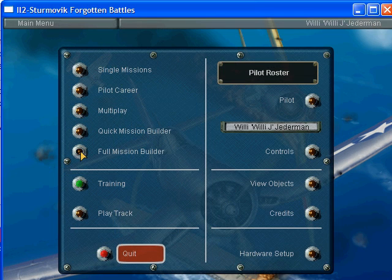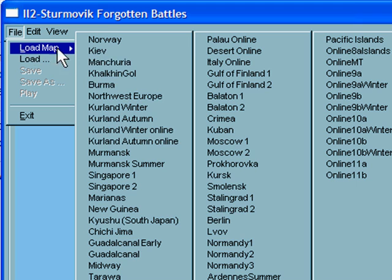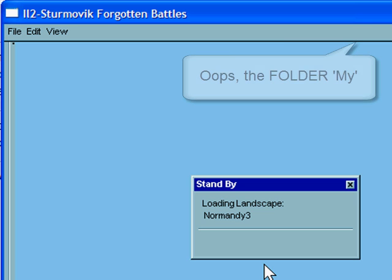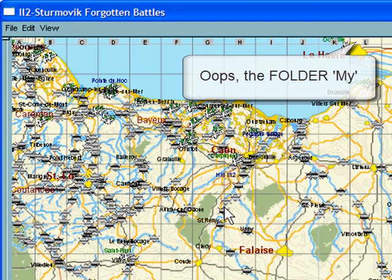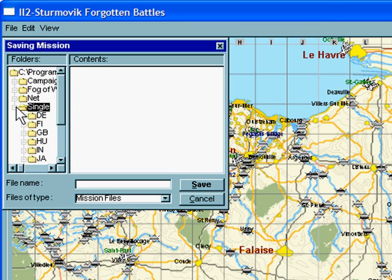The first thing we'll do is go into the full mission builder and select a map — load map. I'll go to Normandy 3. The first thing we'll do here is save the mission in the folder 'my' that we just created, so let's go file, save, and through single.